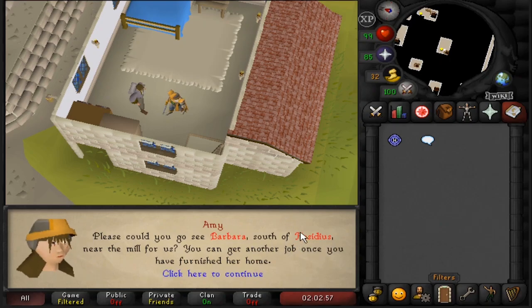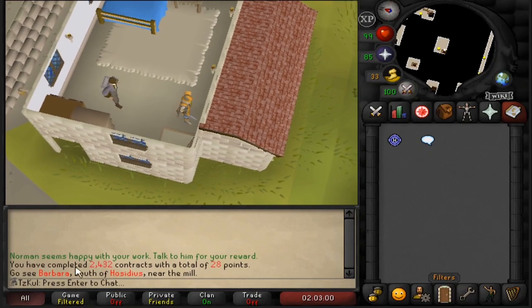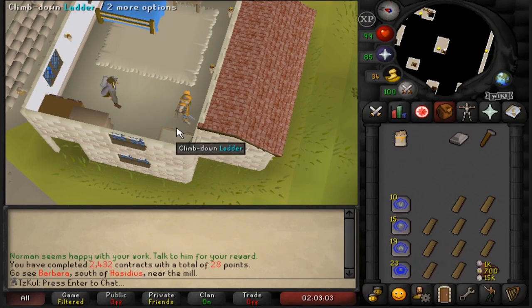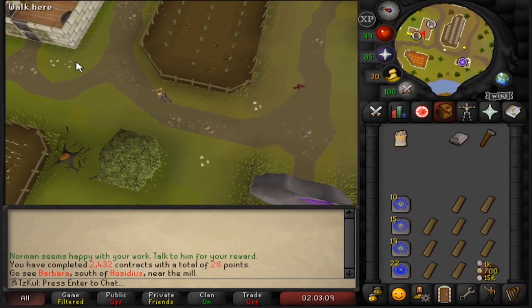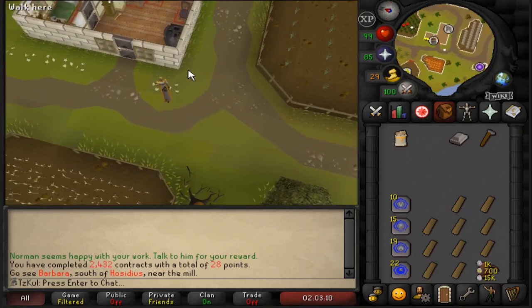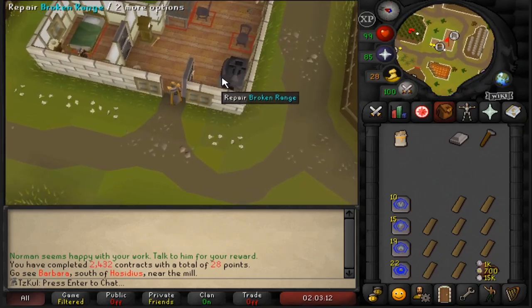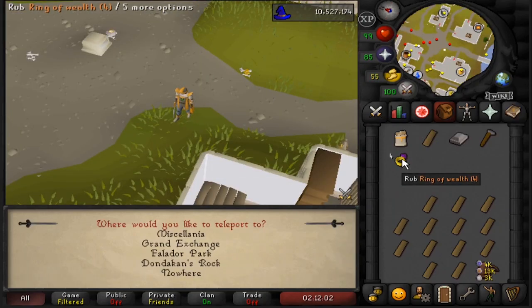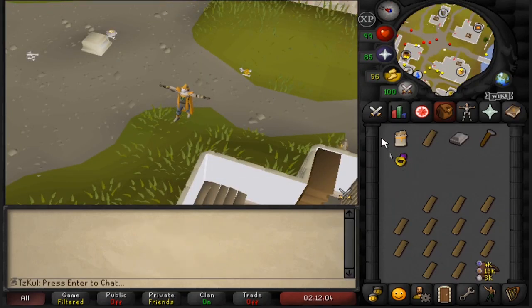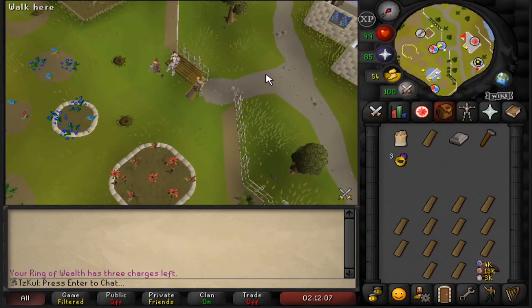A couple of teleport tips before we move on. Moving your house to Hosidius gives you a quicker teleport to the southern contract located there through Xeric's talisman. And if you're using house tablets for Hosidius, you can place them at the bottom of your inventory for an easy right-click teleport. It's not required, but it's worth mentioning that the Ring of Wealth Falador Park teleport is the closest teleport to where you can begin a contract, and is also closer to the Falador contracts than the normal teleport.